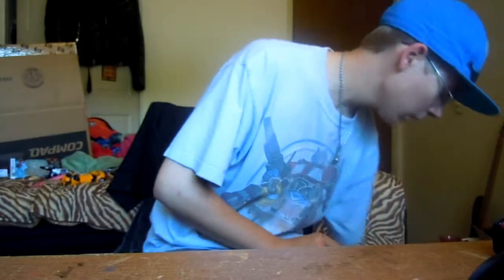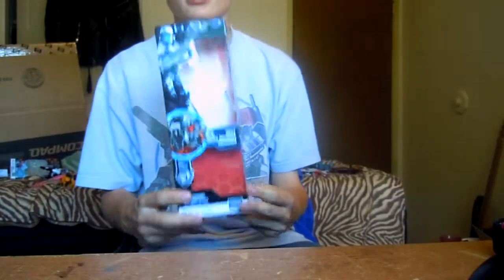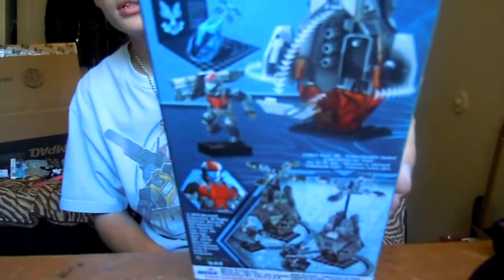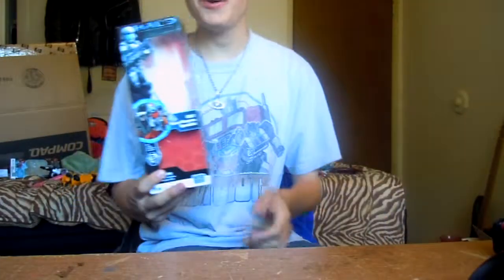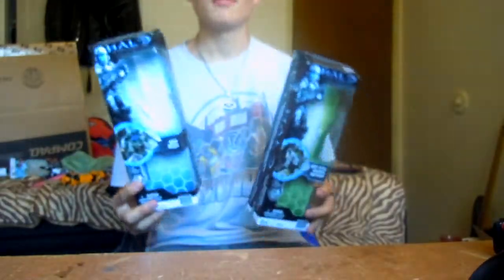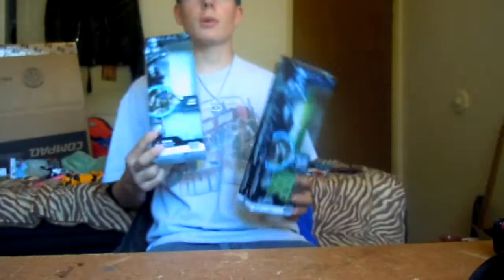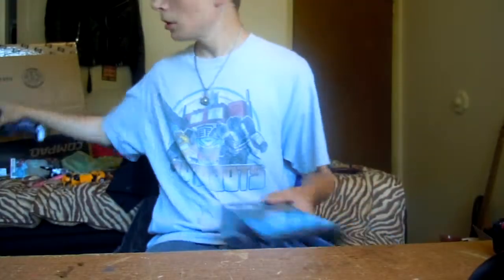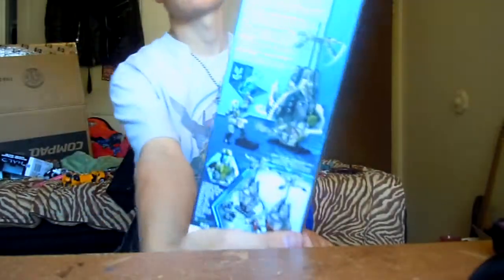In my previous haul I mentioned I got the ODST heavy weapons specialist — the red ODST that comes with a rocket launcher and an SMG. I went to Target and they had the other two, so I grabbed the sniper and the close quarters specialist. These were in the Easter section and were half off, so I got them for five bucks each. The blue sniper comes with an assault rifle and a sniper rifle, and the close quarters specialist comes with dual-wielding magnums and a shotgun. They're all painted.